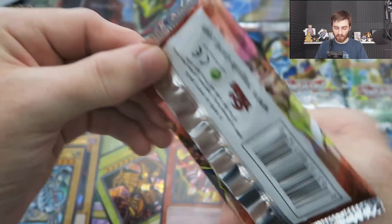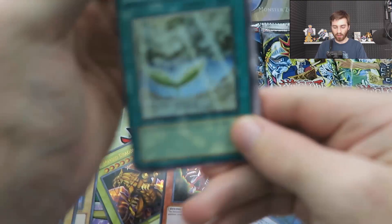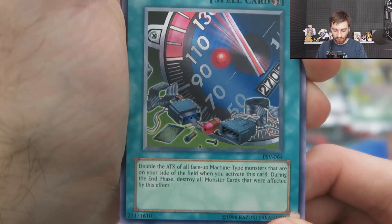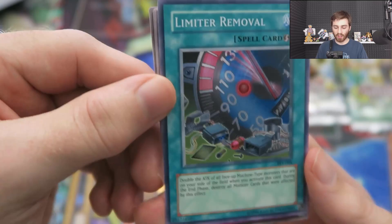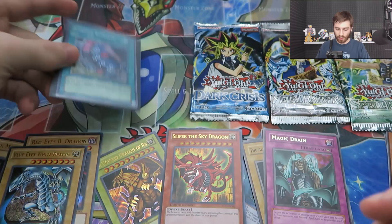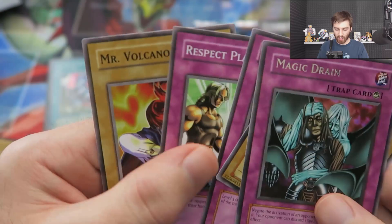Next one, Pharaoh's Servant. Off to a little bit of a slow start. We got Rain of Mercury, Four-Star Ladybug of Doom — flip, destroy all level four monsters on the field — Gust, and Limiter Removal as the super rare. Double the attack of all face-up machine-type monsters on your side of the field, and during the end phase destroy all monsters affected. It's good for OTKs or to get over tough monsters. Love Limiter Removal. We also got a holo, so we'll sleeve that up. Magic Drain — that saw some play for a while — the All-Seeing White Tiger, Infinite Dismissal, and Respect Play — each player must show their opponent their hand during respective turns.